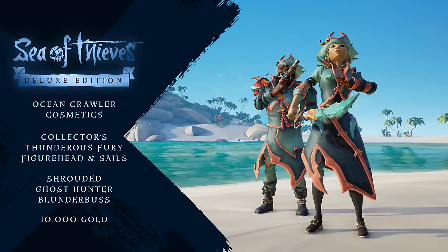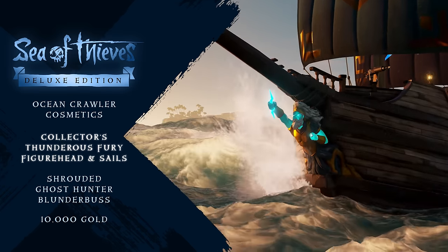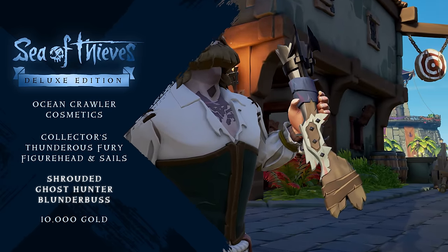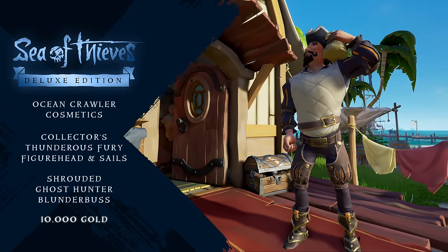The Deluxe Edition includes a selection of stunning Ocean Crawler cosmetics, the Collector's Thunderous Fury figurehead and sails, and the Shrouded Ghost Hunter Blunderbuss. You'll also get 10,000 gold coins to splash out in the Outpost stores.